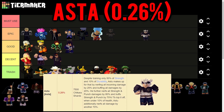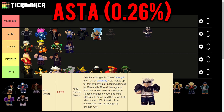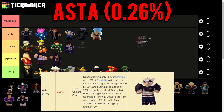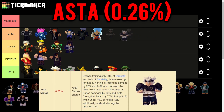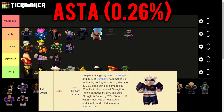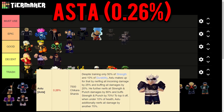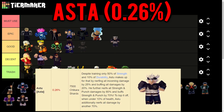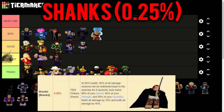Asta only trains 50% strength and 10% durability, but makes up for it by nerfing all incoming damage by 25% and buffing all damage by 20%. He further nerfs all strength and punch damage by 80% and buffs strength and punch damage by 70%. When under 10% health, he additionally nerfs all damage by another 70%, so in total damage is reduced by 95% - but needing 10% health is a big loss. He only deserves a Good spot since he doesn't train stats well.